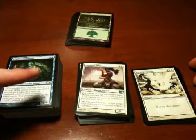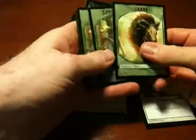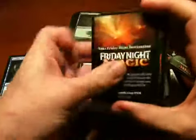So I got obviously commons, uncommons, rares, and lands, and I got these weird token cards. I finally figured out that they're tokens. I didn't really understand what they were when I first saw them, and then I realized that they had ads on the back, so obviously they weren't normal cards.